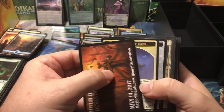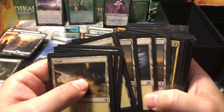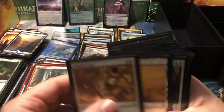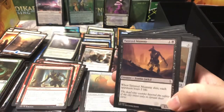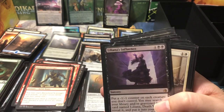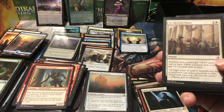I always find basic lands and commons and uncommons in the sleeves. Odric — he's a dollar. That's a major... Buck fifty is where I kind of draw the line on what I consider something worthwhile. Another full art. One little stack of sleeves left to go and then we're out. Let's see if we can pull another big hit like the Emrakul — that would be awesome. Tokens and emblems. All right, home stretch — and it's all basic lands. They sleeved up all their basic lands.